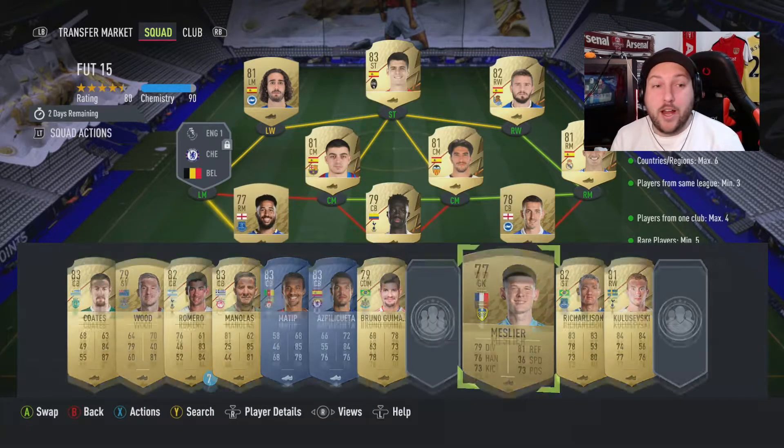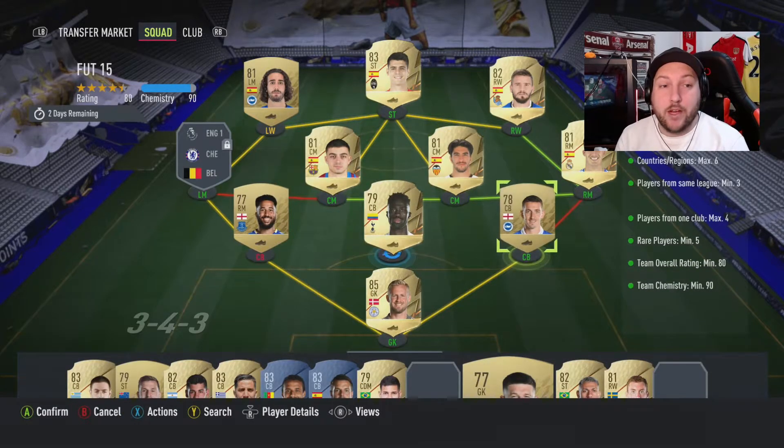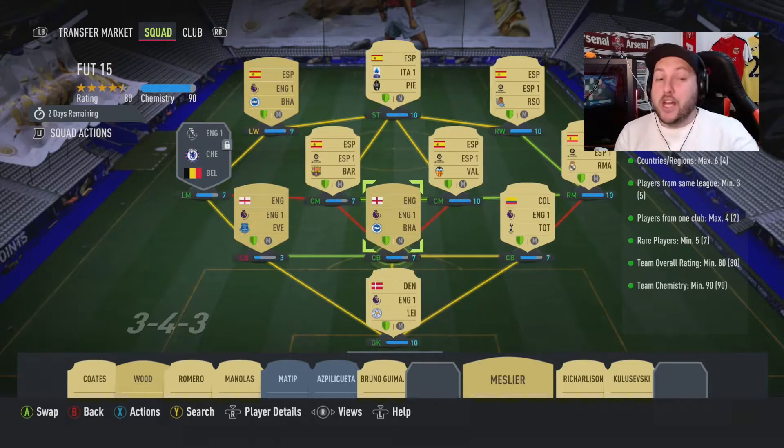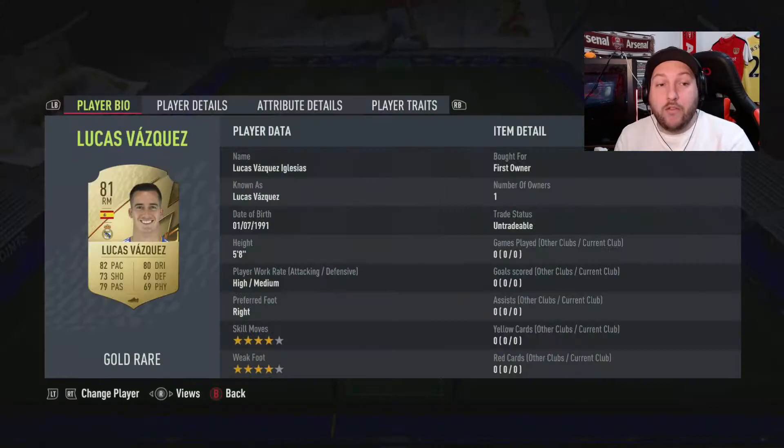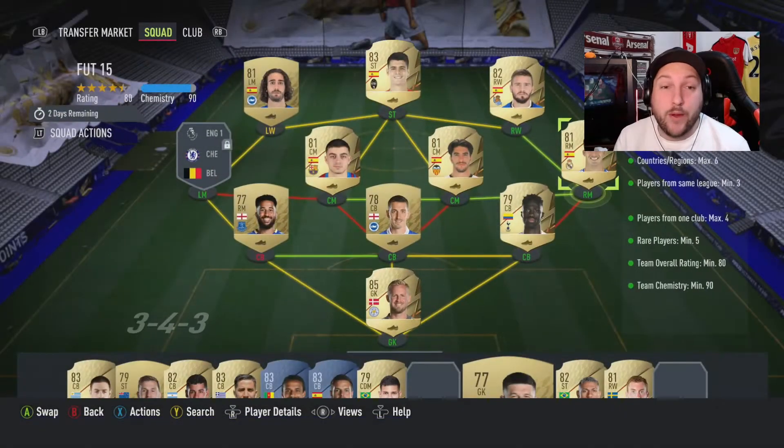If you wanted to swap them out for a centre-back, probably better — we could try it like that and then get the chemistry up just a little bit more. But you're going to need chemistry, that's for sure. And we need one position change here on Vasquez to change it to a right wing to right mid.